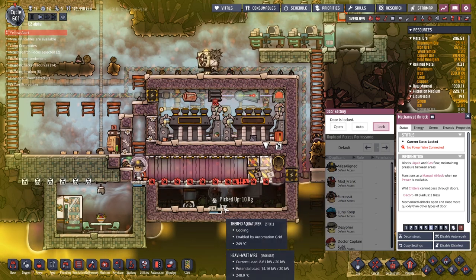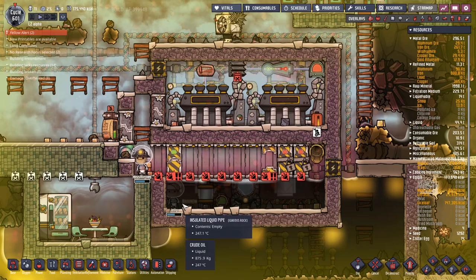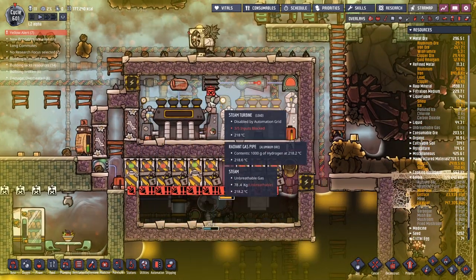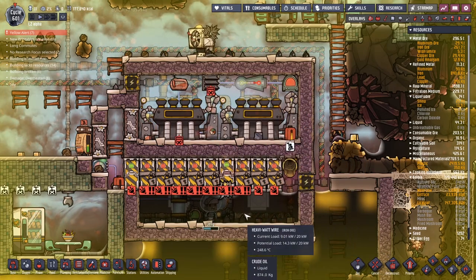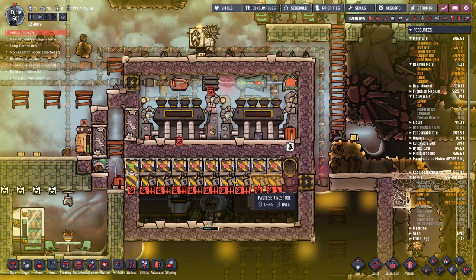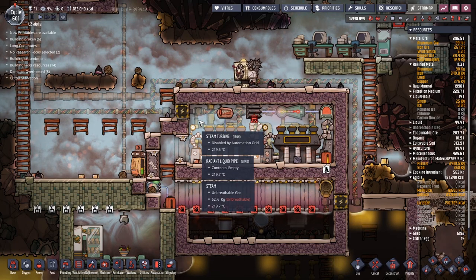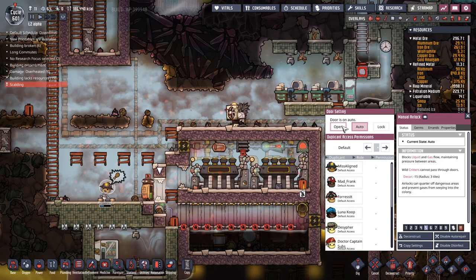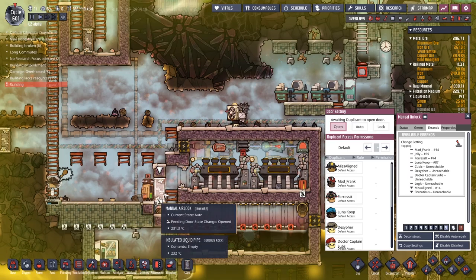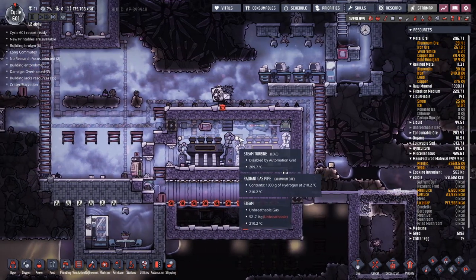Now that we've got Jelly locked in there, we're going to copy the settings across and destroy all this underneath. The main thing I'm trying to do here is to eventually open this airlock and let all this steam down. We've got a little system trying to let hydrogen out. We're going to take this back to open. I need to actually set all of these copy settings. This one needs to be locked. 62 kilograms of steam is a lot of steam — no wonder it's taken so long to cool down.